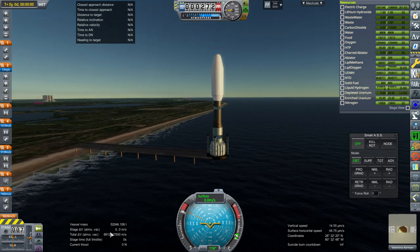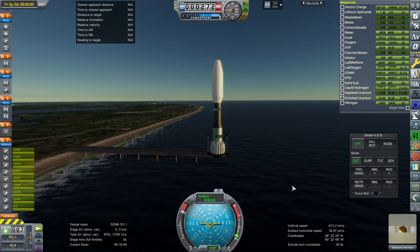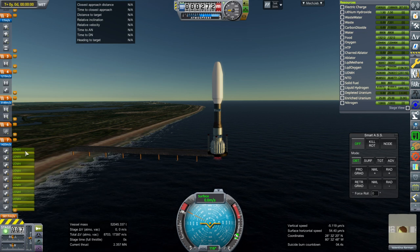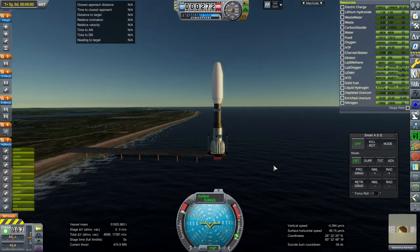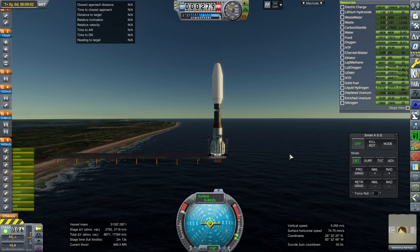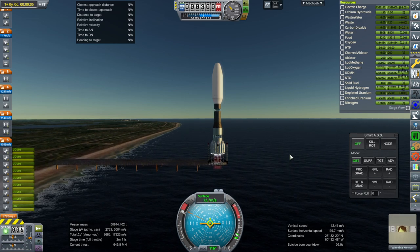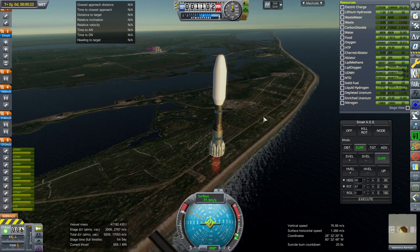So, 52,000 tons right now. Ignition. They are technically real engines, just a whole lot of them. Each one of these eight clusters is actually four engines — correction, each one is eight engines. And this one at the bottom is the equivalent of 41 engines. This is its ascent rate with all of that. It'll take a while, though.